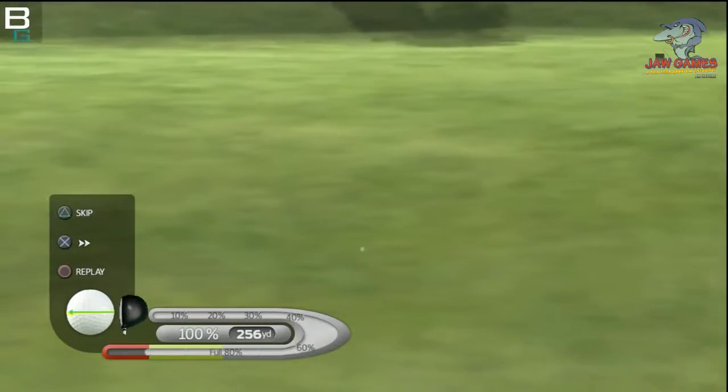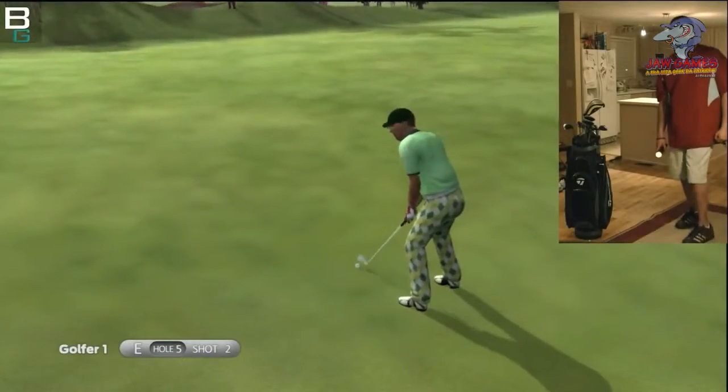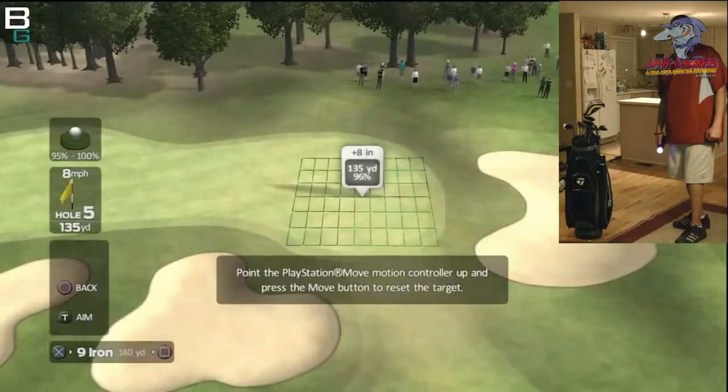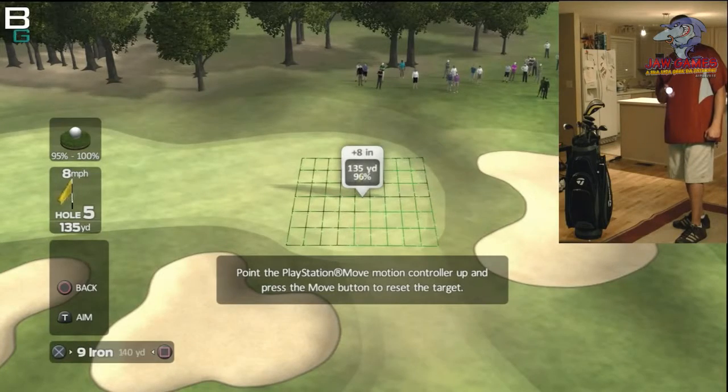I know people that are tight with their money. And if you don't care about all the extra features that you get with Tiger, or you don't care about a little bit of a drop in graphic quality, then save $30. Buy this game and get an extra Move controller, or get a charging station, or get the navigation controller. It's not a bad investment.